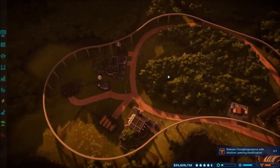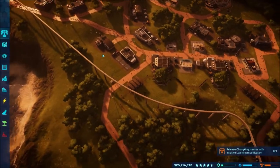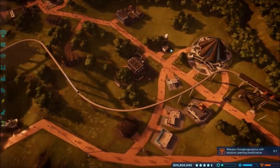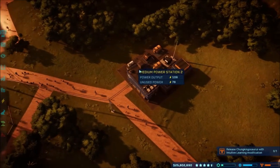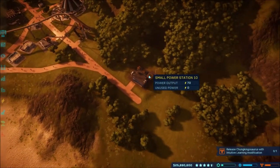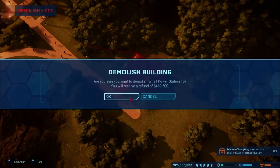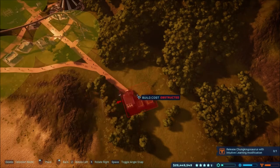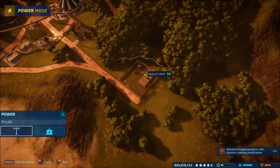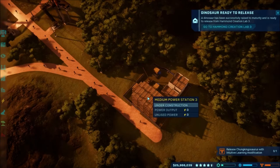Hopefully that'll increase our ratings and everything for the park. I did unlock the medium power station — it's got 78 unused power. I wonder if I could place this one. I may have to turn it sideways. Let's go into Power, Medium. Oh yeah, there we go! Now we got more power into the park.